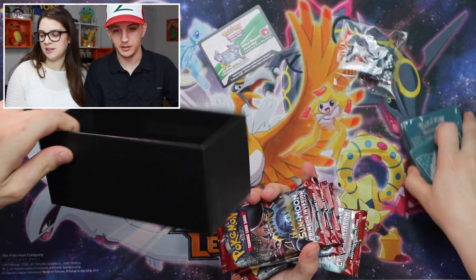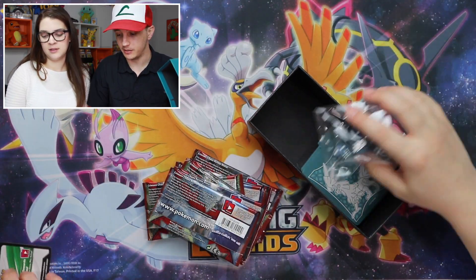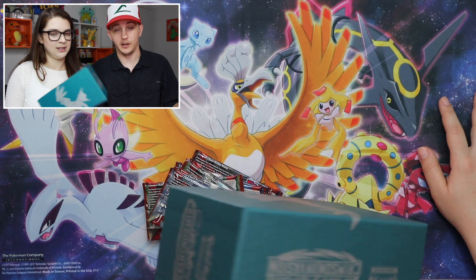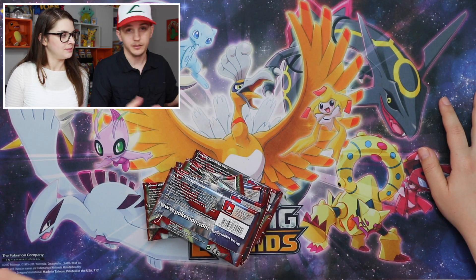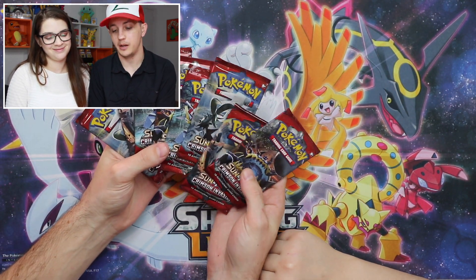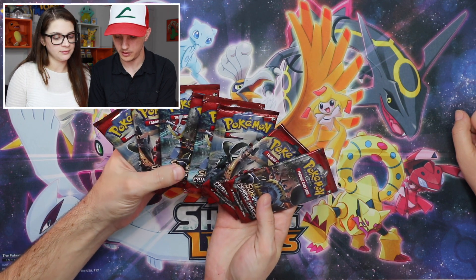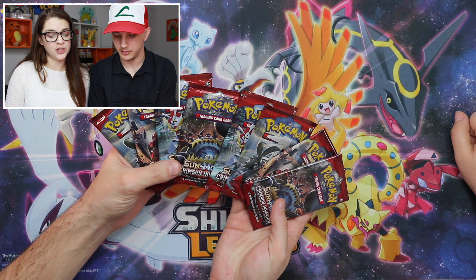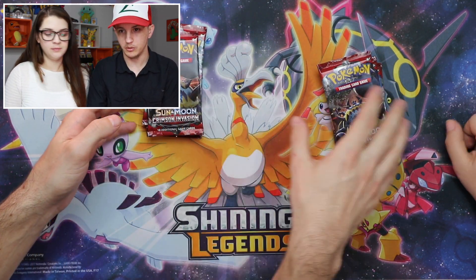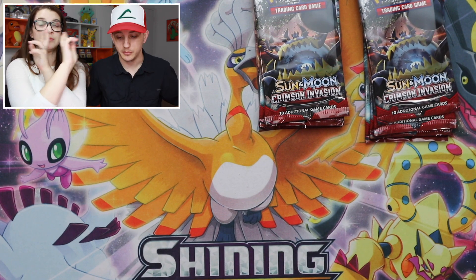And then you get the box, of course — don't forget about the box. You put all the stuff back inside that you don't need, and then it sits on the shelf for many months until you figure a use for it. Last but not least are the booster packs — the most important part of the Elite Trainer Box. We got one of each pack, which doesn't happen very often. So these are yours and these are mine — cross your fingers that we get some good pulls.